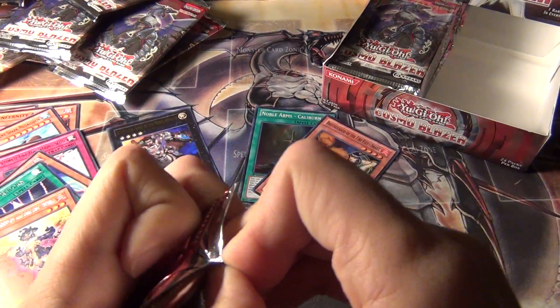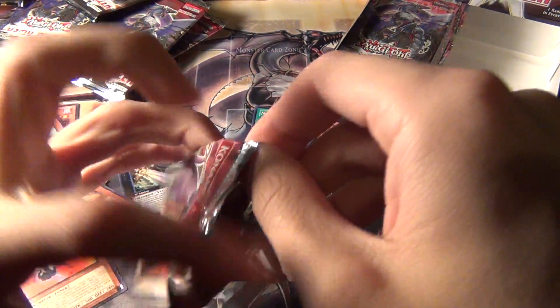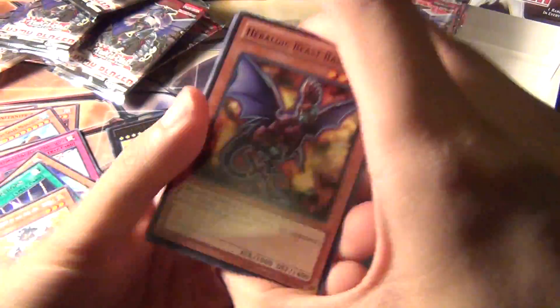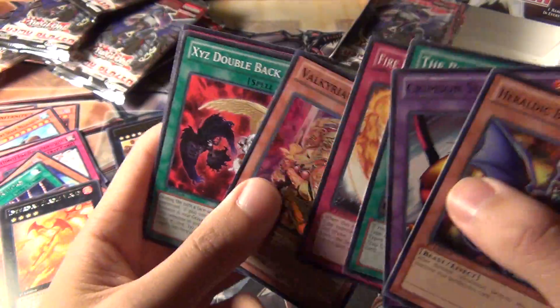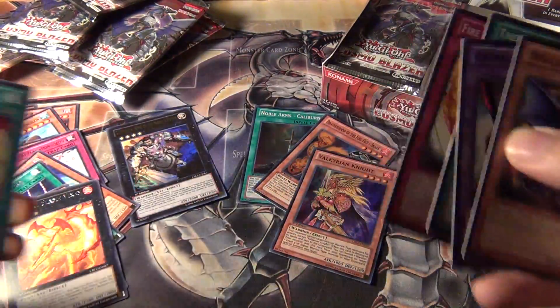Last pack on this side of the box. This pack opened up nicely, well sort of. Super rare — not the best pull, I think that's like a dollar super rare — Valkyrion Knight.